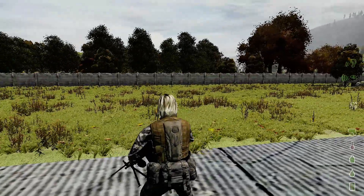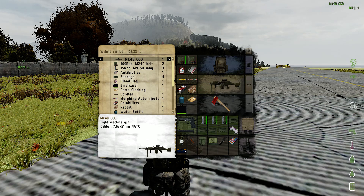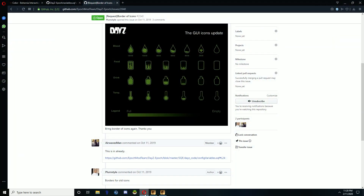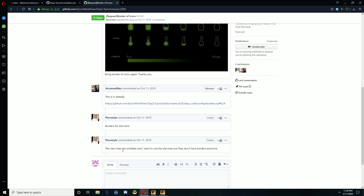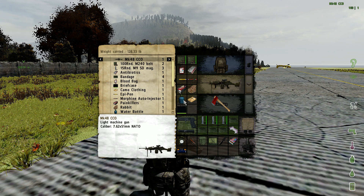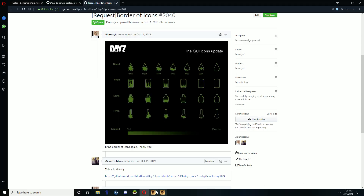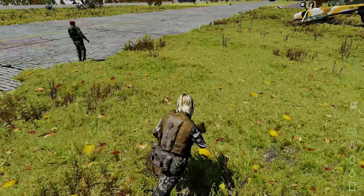If you take a look on the right side, you can see there are new status icons — bordered status icons. There was a request for these bordered icons. The epoch icons don't have borders; the older style has borders. These ones are from version 1.7.6.1 of the Daisy mod. I made them white — they are green originally — but the problem is when you're in the grass you can't really see them; they blend in.